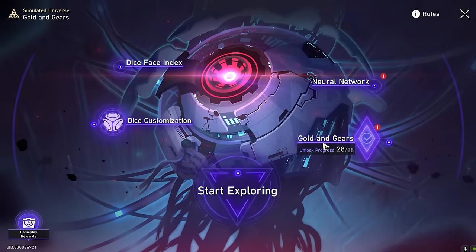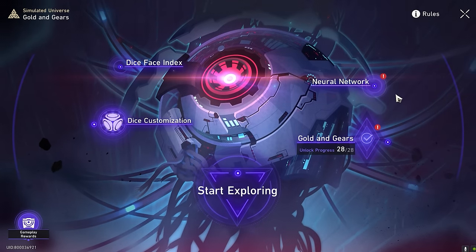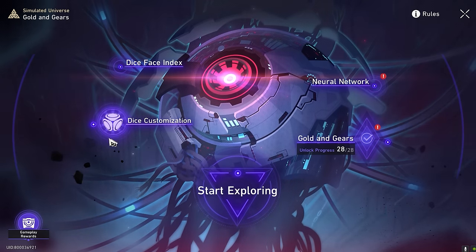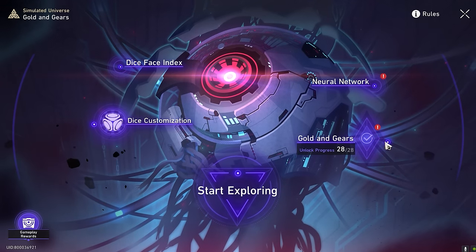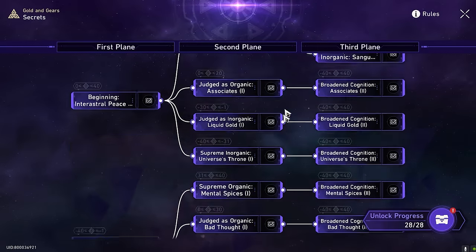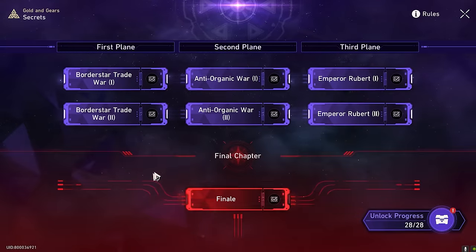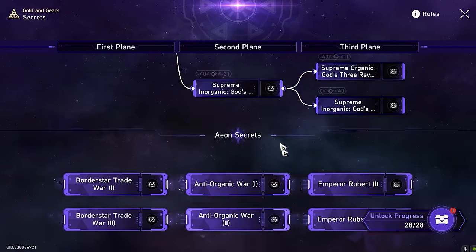Personally, I took about the whole day — more or less 11 to 12 hours in total. But with the tips I have here for you, I think it will speed things up much faster. The TLDR of how to get the path of erudition is you have to clear the final chapter, but I'll teach you how to actually clear it very efficiently.